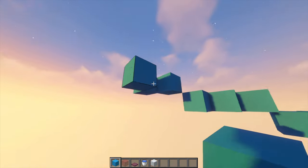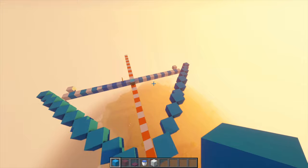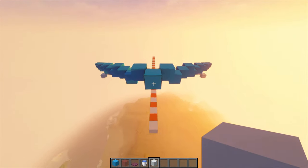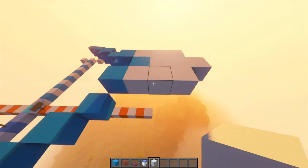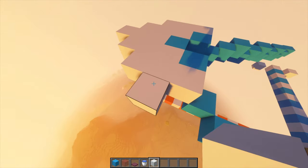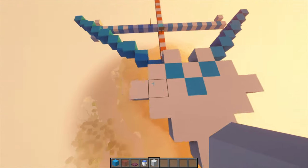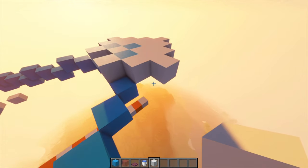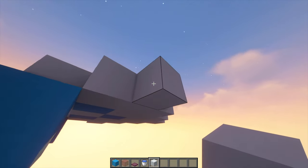After that, do the same thing on the other side. You should have a cascading V shape. After that, we're going to build a heart shape at the tip of it. Go three blocks out here, then three more like this, three out here, three out here, one here, then here, here, and here, and then the last one right here. It should look like a heart shape.